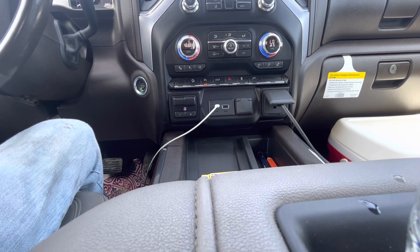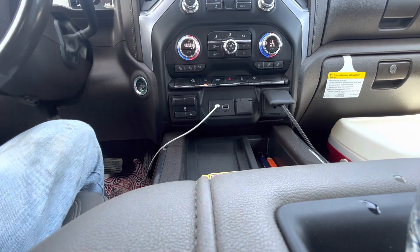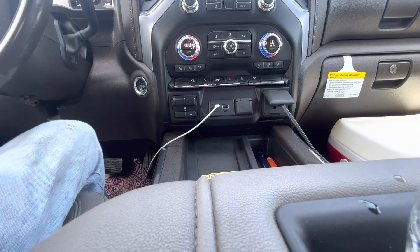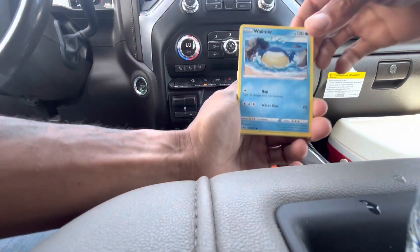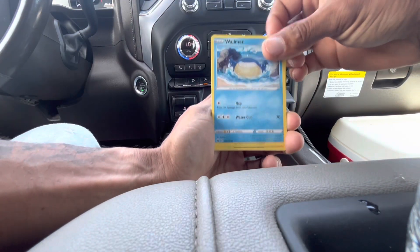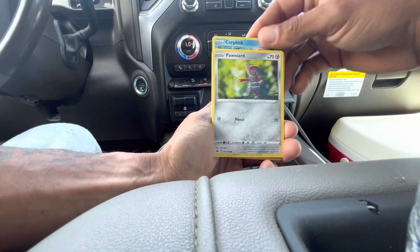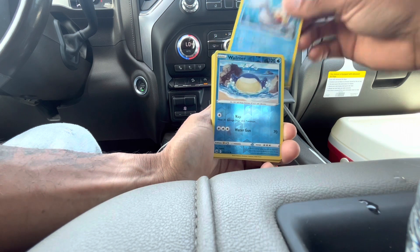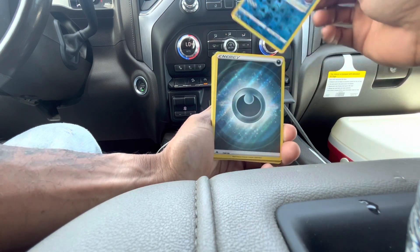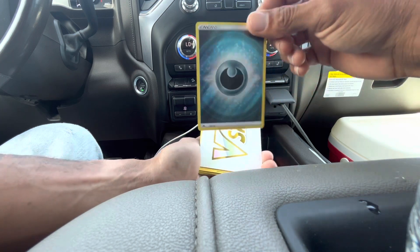Hope you guys are enjoying the series where we sit in our truck for lunch and open up Pokémon packs, hopefully getting some good pulls. Pack three: we have a Wailmer, Shinx, Corpish, Pawniard, Seel, reverse Wailmer, and a secret rare Darkness Energy with texture.